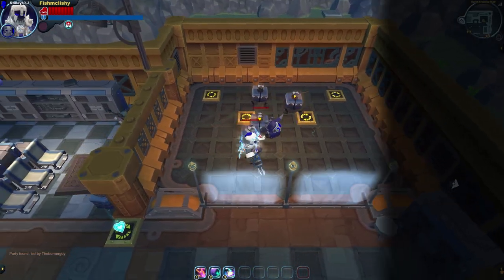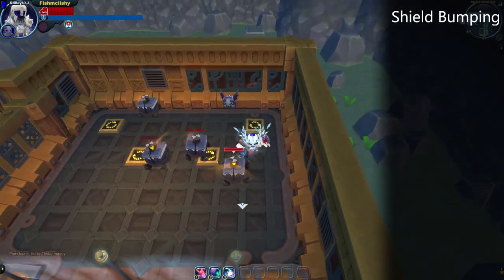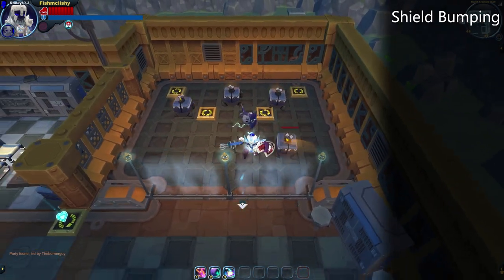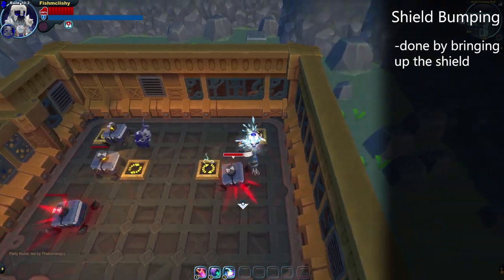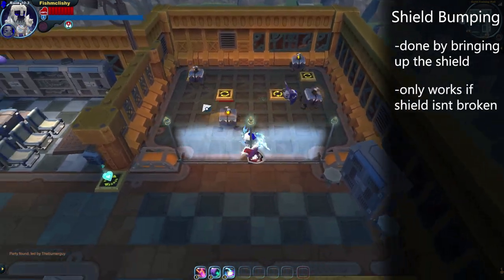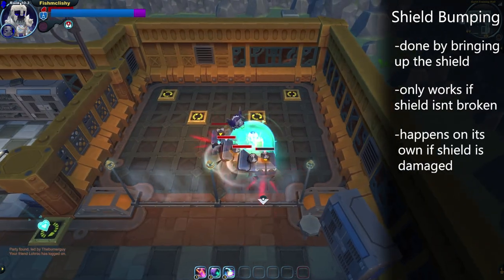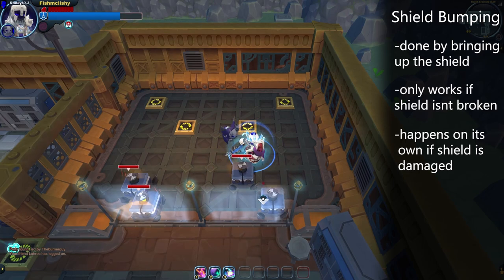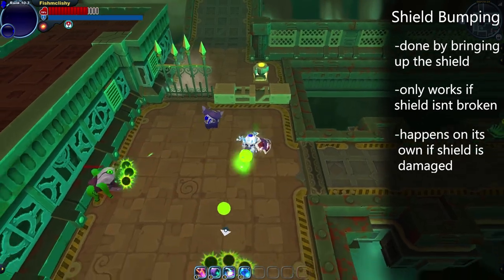The first technique is shield bumping. This isn't really a technique that's unique to the gunner, but it's a must know. The shield bump is very easy to pull off. Pressing your shield button while near an enemy will knock them back a certain distance. This will only work if your shield isn't broken. Your shield will automatically shield bump after taking damage as well. Shield bumping is the easiest way for a gunner to create space from approaching enemies, as it has no cooldown and is very easy to do.